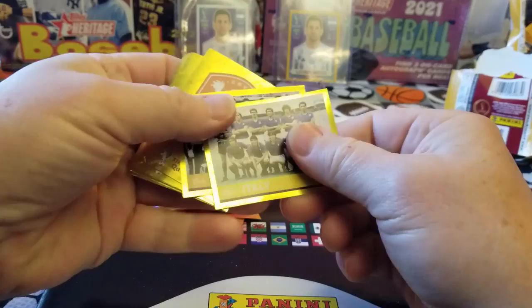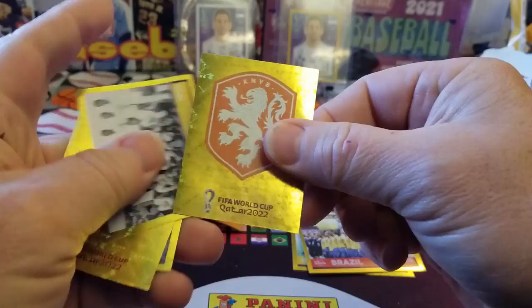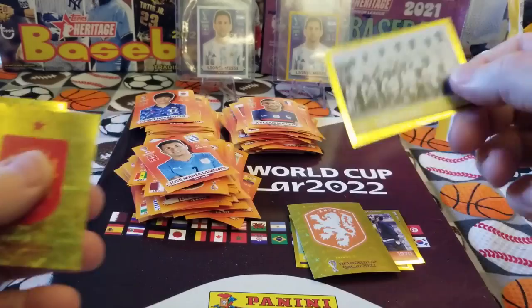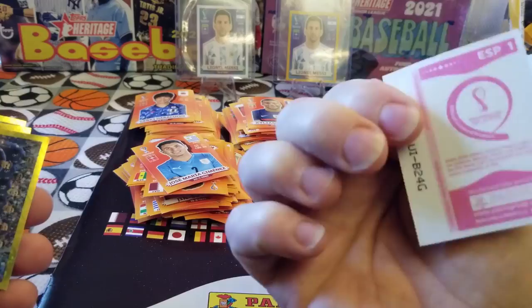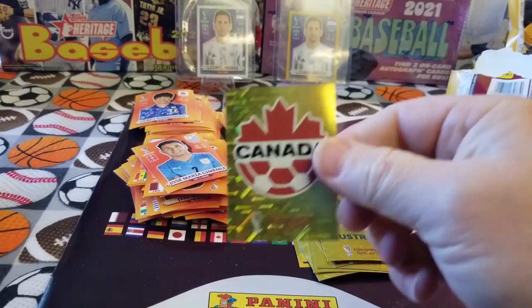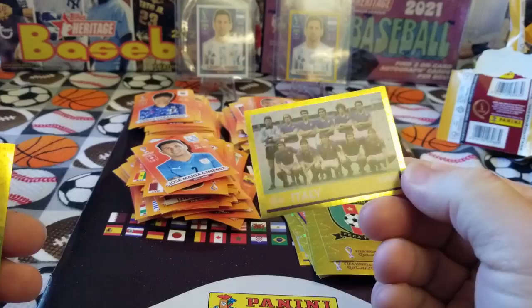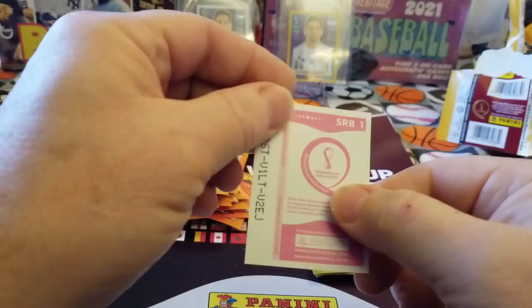So what did we get? Italy, Brazil 1982, Brazil 1958, Brazil 1970, Netherlands, Uruguay 1930, Spain's shield, France 2018, Australia team logo, Canada logo, USA logo, Cameroon's logo, Italy 1982, and once again another Serbia. I think it's a hint that I'm supposed to root for Serbia.